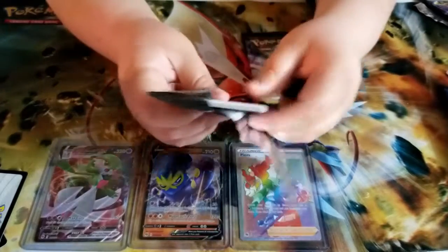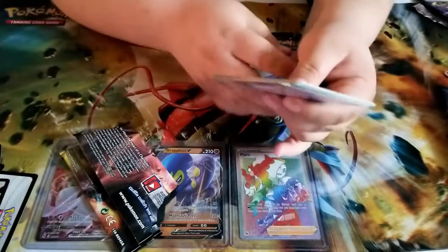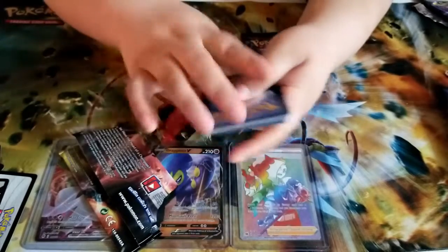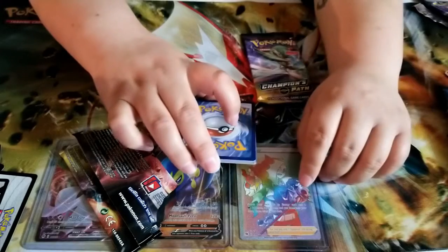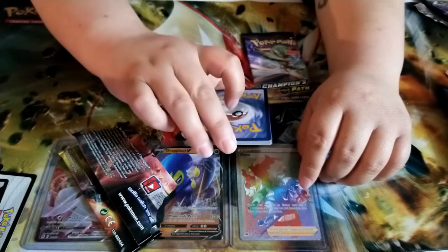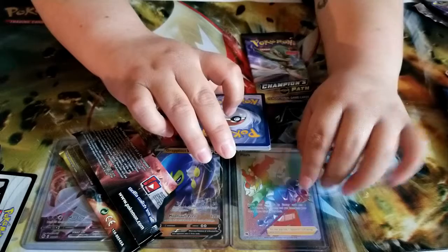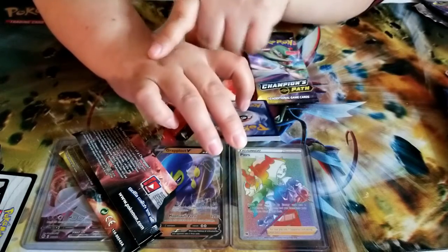I got scared for a second — a candy fell off the house and I thought it was a bug jumping around. I'm guessing grass energy, I'm going to say it's steel. We'll take a second so you guys can type down your guesses — we've been going pretty fast.